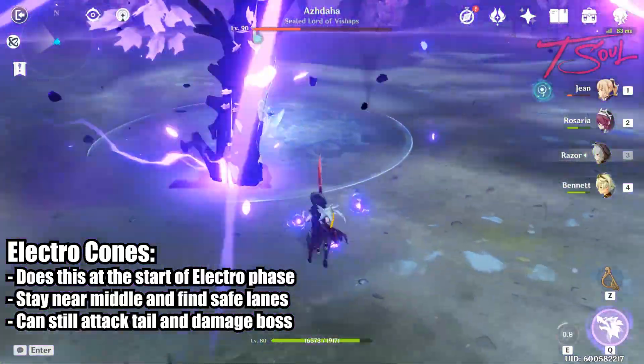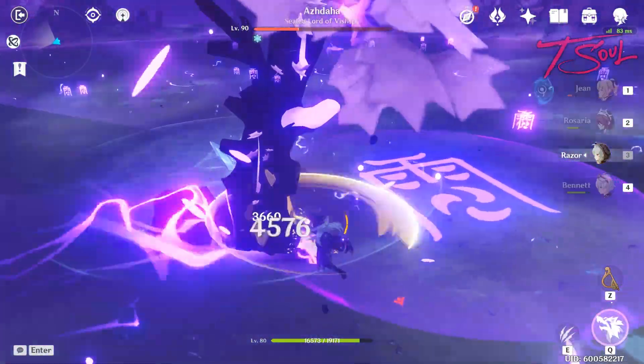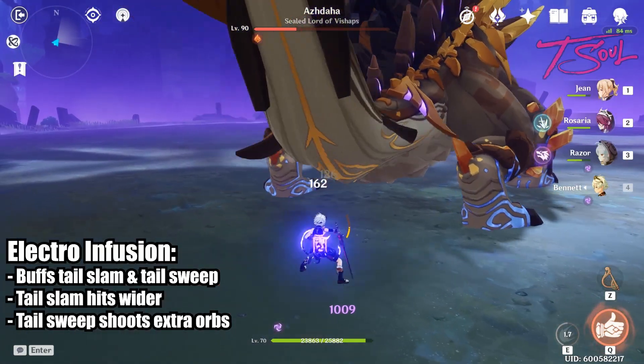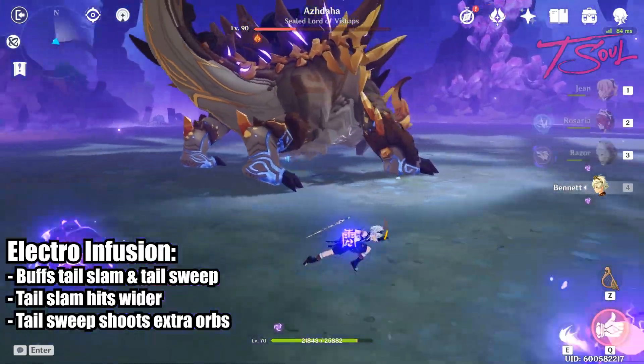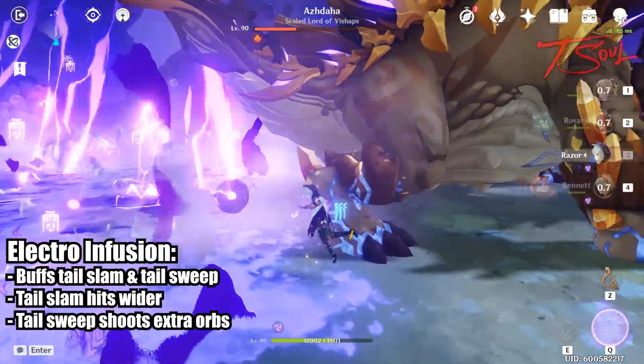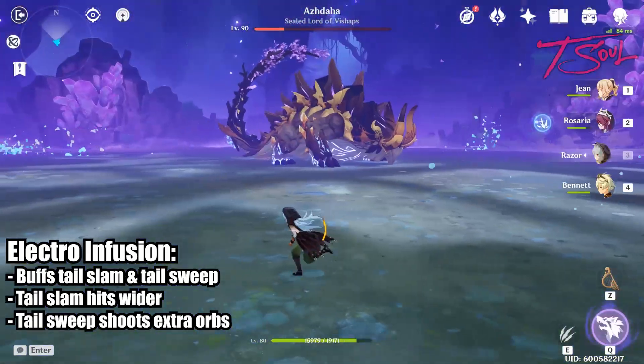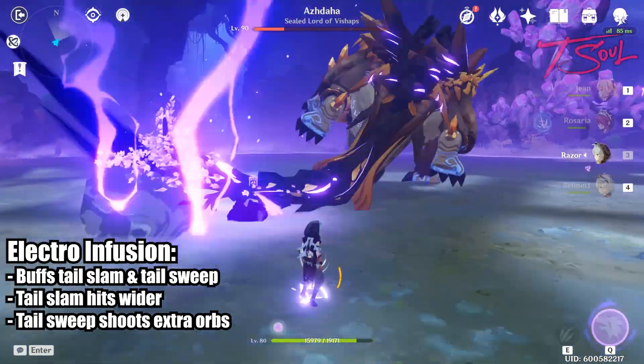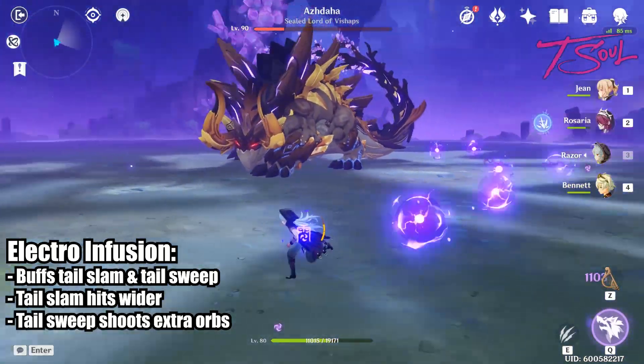After several of these attacks, the boss will come back up — now it's back to the tail strategy. Just stay behind him and keep attacking the butt. However, in the Electro form, his tail slam is a little stronger. After slamming down with his tail, it will cause extra Electro explosions, so stay a little farther to the side and wait for those to blow up. He also shoots out some Electro orbs from his tail sweep.